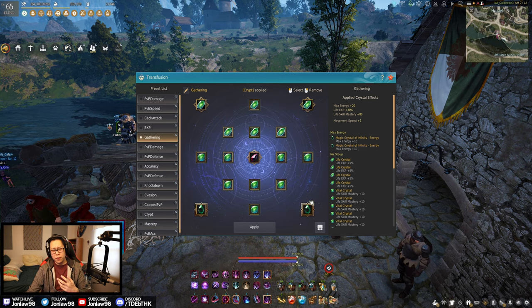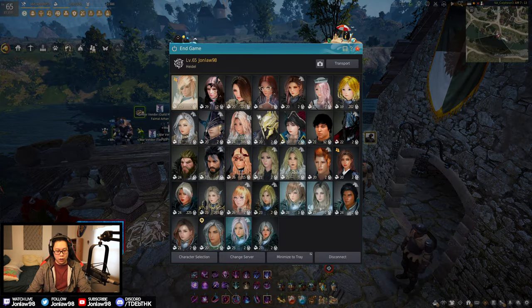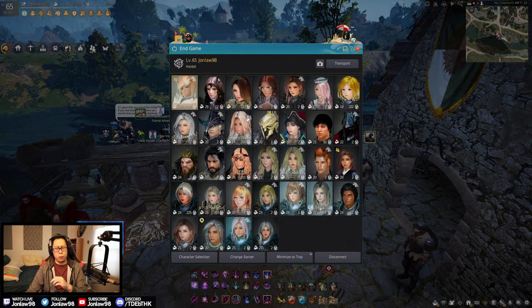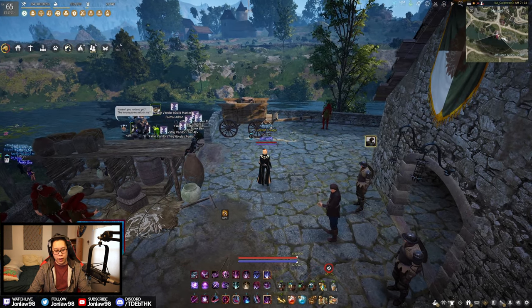One extra tip: if you have all your other characters where you just let the energy build up, make sure to put the energy crystals on your alts. The cap will be higher with the energy included — so if you don't play those characters and just let energy build, you'll benefit from that higher cap. That's a slight bonus for those who don't spend energy on other characters.